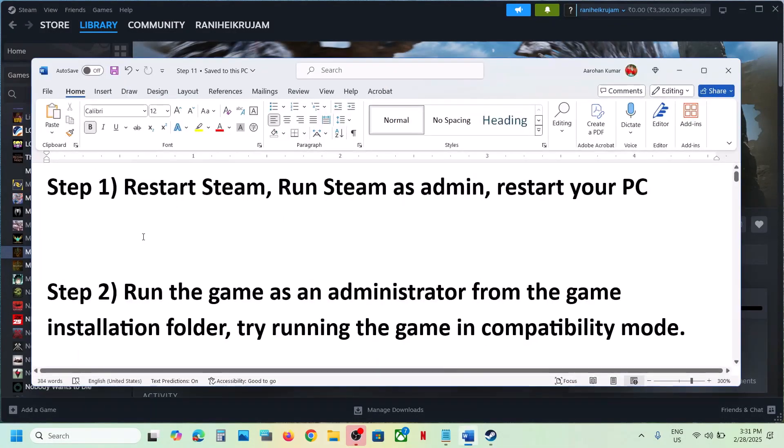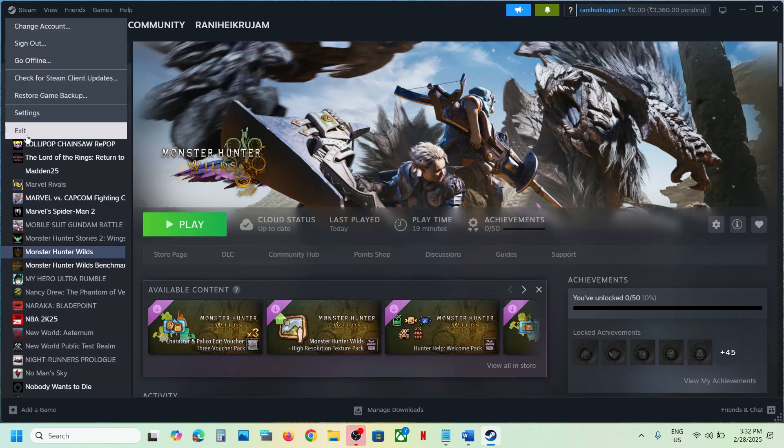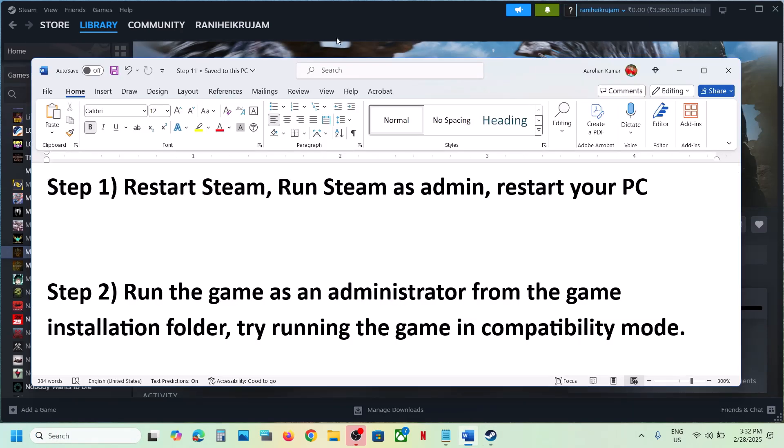The first step is to restart Steam — this has worked for many players. Simply go to Steam, click on Exit, and once Steam is closed, open Steam once again and then check. If that does not work, you can run Steam as an administrator.